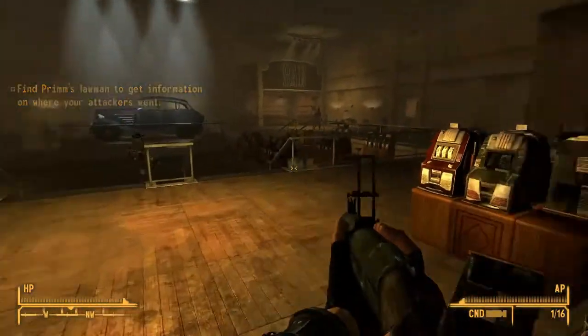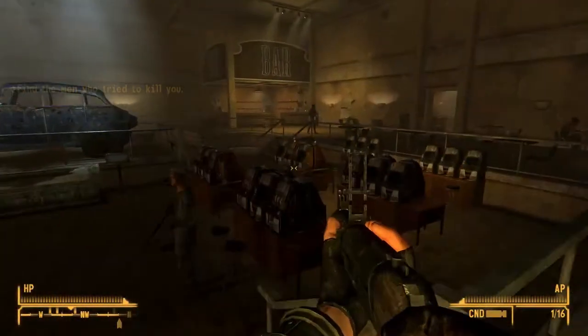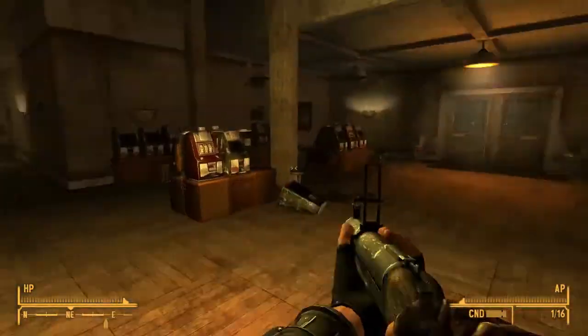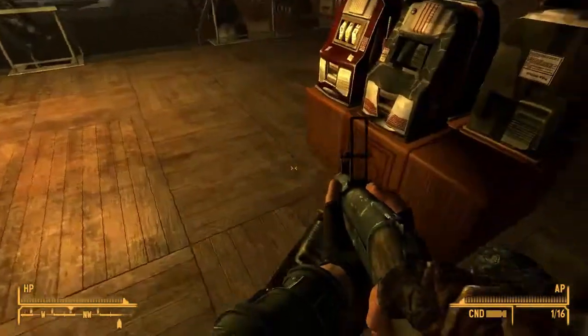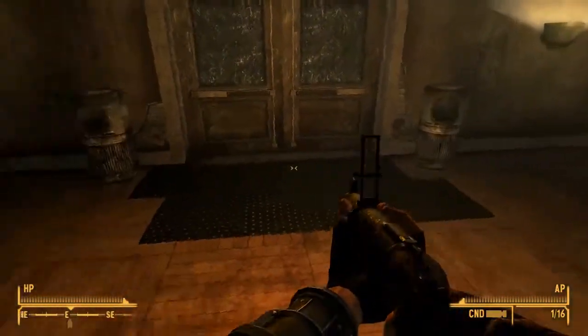So I just got to Prim, found out that it's been taken over by bandits, so I went into the town, killed a couple bandits, and then walked into the casino here. I really don't understand, though, why, even if the world's falling apart, people don't clean up their crap.